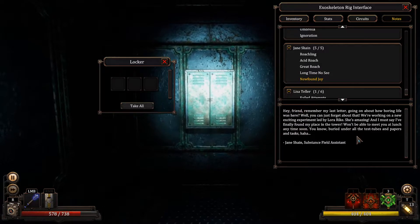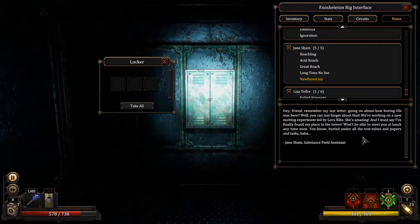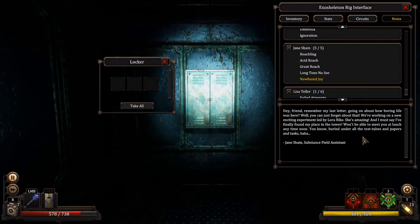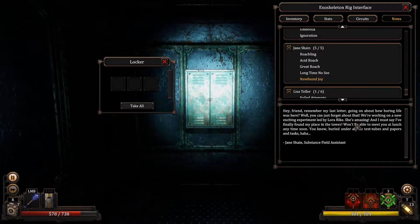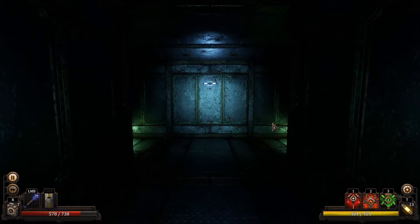Newfound Joy. Hey friend, remember my last letter going on about how boring life was here? You can just forget about that. We're working on a new exciting experiment led by Laura Reich — she's amazing and I must say I finally found my place in the tower. Won't be able to meet you at lunch anytime soon, buried under all the test tubes and papers and tasks. Jane Shane. So is this like a fake letter? We got a lot of complaints from her already, so I don't believe she's happy with Laura.